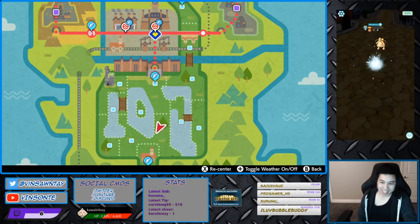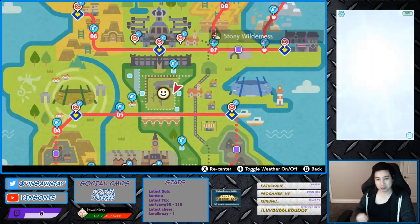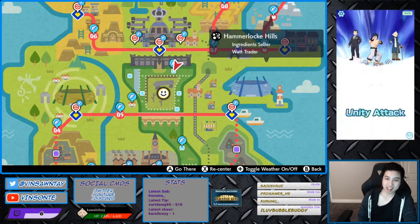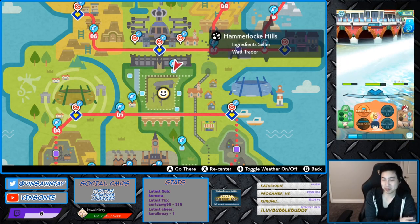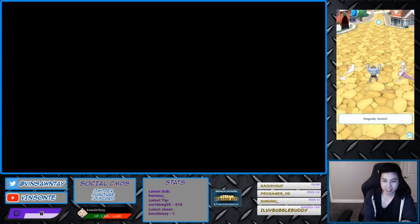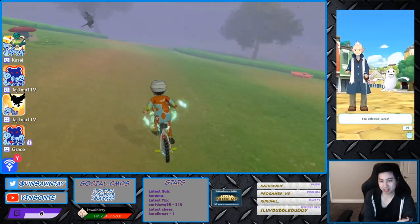Den 49 appears in Giant's Seat and Dusty Bowls as a Purple Beam. The closest one is the Hammerlock Hills one, which is Dusty Bowls. So we'll fly through Hammerlock Hills and make our way around.